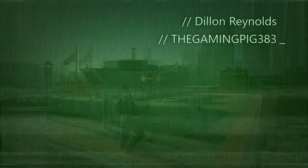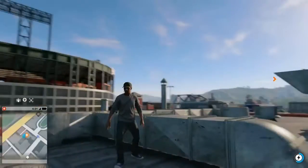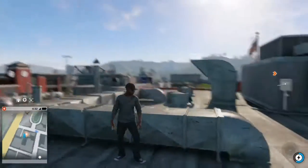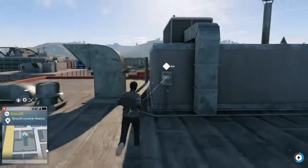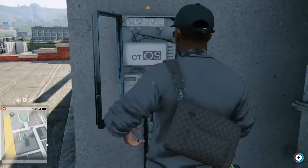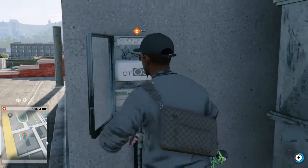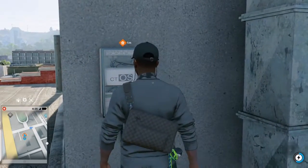Hello everybody, my name is Dylan Reynolds and welcome back to another YouTube video. Today I'm playing Watch Dogs 2 on the Xbox One and I have chosen two awesome side missions to do for you guys. One that involves hacking Ubisoft and finding a hidden trailer, and the second one is finding a streamer and we're going to swat him. So this is going to be really fun.